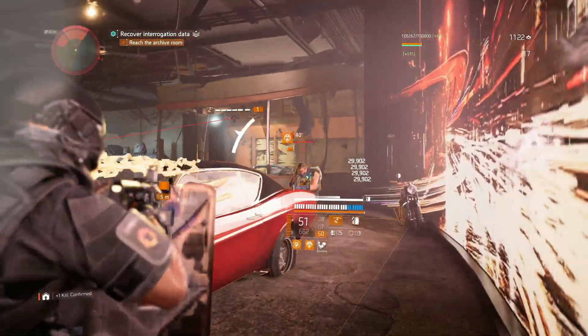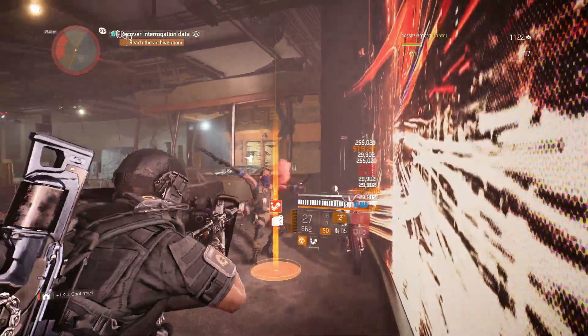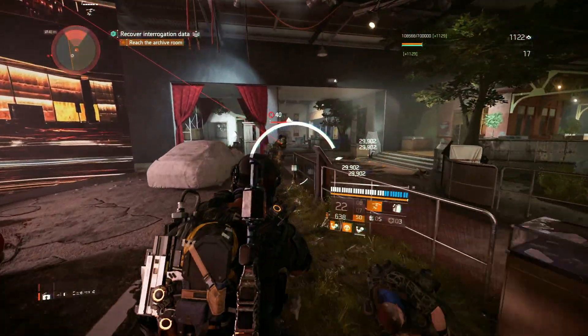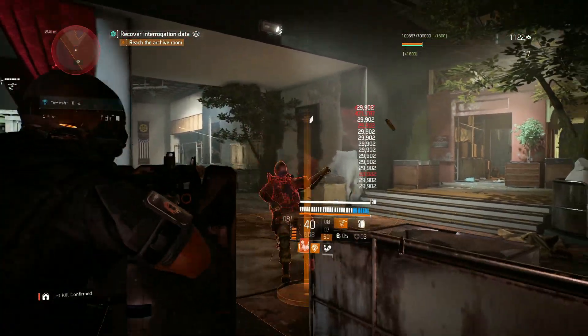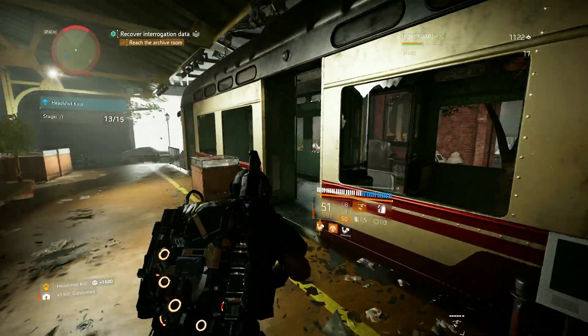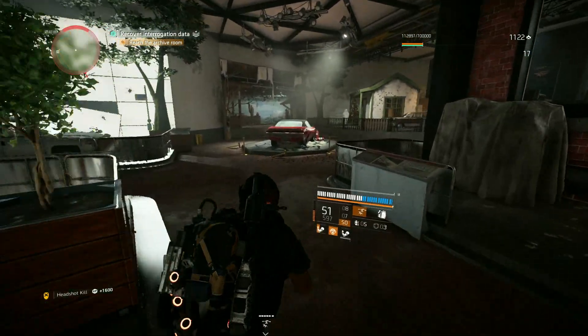First, with this build we're using the Firewall specialization tree. This is going to give us that shield that helps increase our weapon damage. We're also getting 30 health on kill and the armor kit that's going to be healing not only our armor but also our health at the same time.